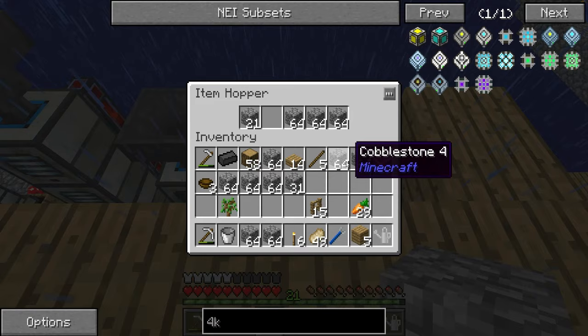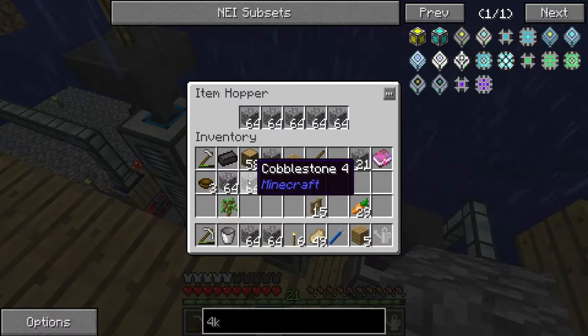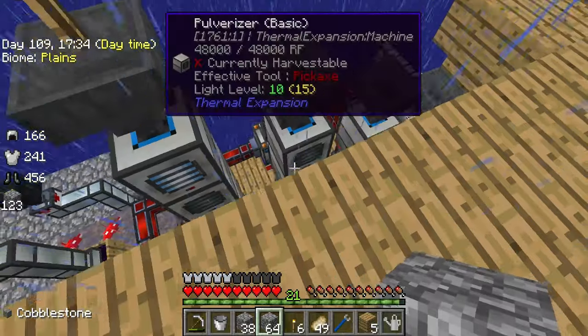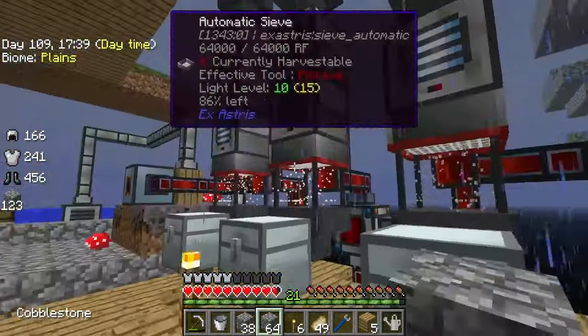We'll just need to top these bad boys up, otherwise they'll run out and we'll stop getting magical ores and shears and things and bits and bobs. Looks like we've got a clog down there somewhere. Looking at the systems, this one looks like it's clogged proper. Proper man-style clogged.